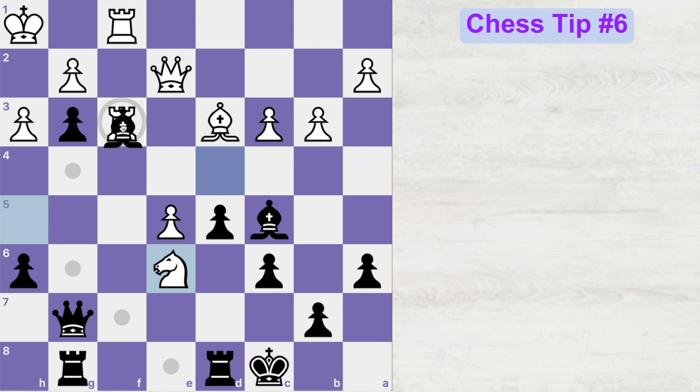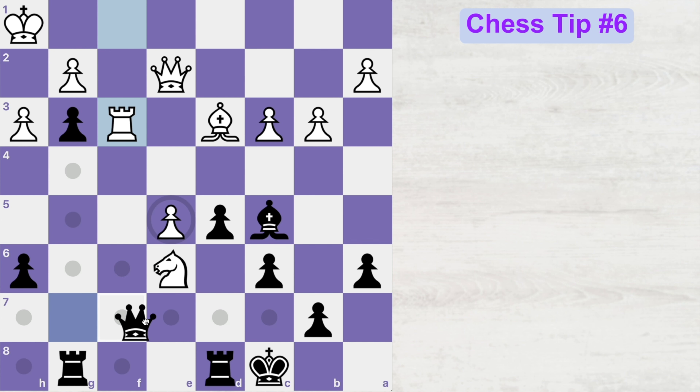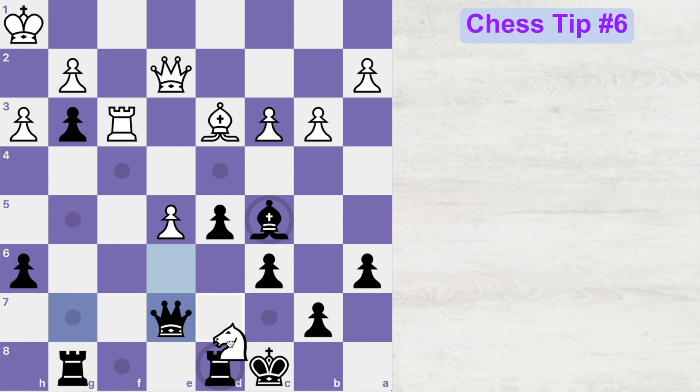So if you take rook, the opponent will capture back your bishop and now your pieces are still under a fork and you are gonna lose material anyway. So after queen to e7, knight takes rook, king takes knight — and the material is equal now. So let's go back to the original position.